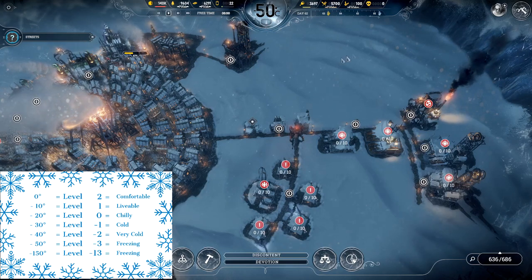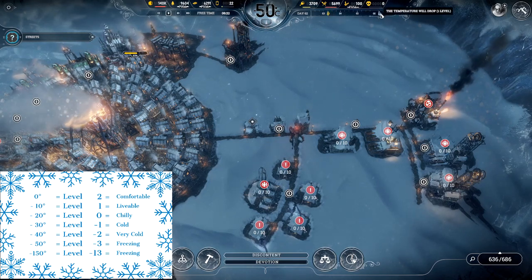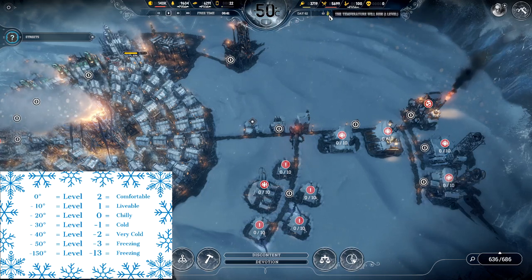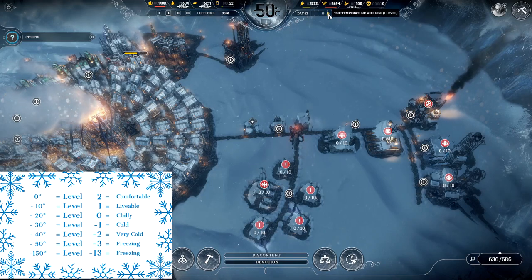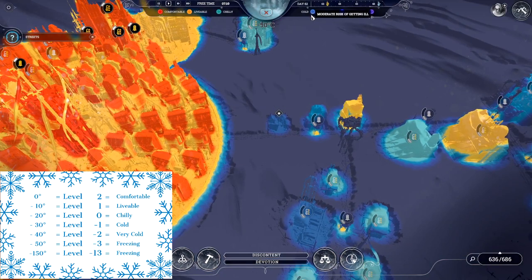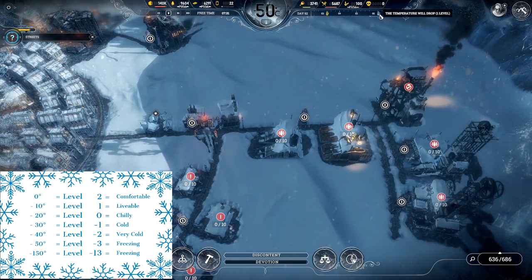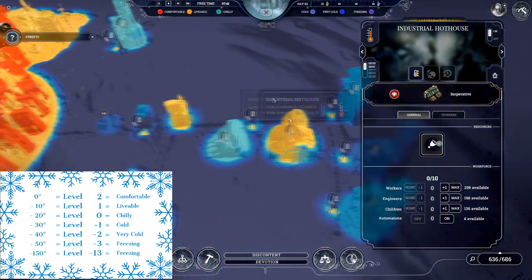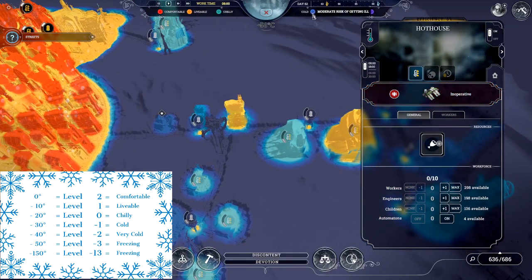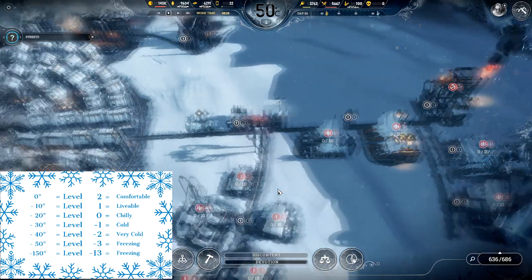The first thing is weather. You can see on screen there are gauges — what we call weather forecasts — that show when the weather is going to increase or decrease in temperature. You should always be watching this gauge because it affects how well you need to prepare. When a temperature increase happens, everything in your city will improve by one level — very cold moves up to cold, livable moves up to comfortable. Likewise, when temperature decreases through weather it moves down one level — livable becomes chilly, chilly becomes cold. Always keep this in mind and try to keep things above chilly.